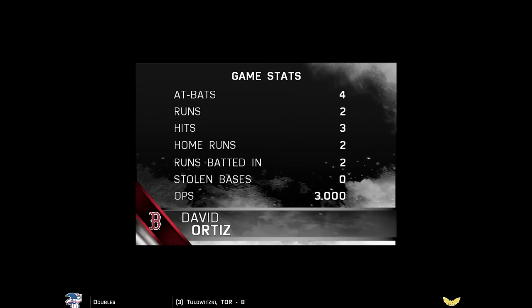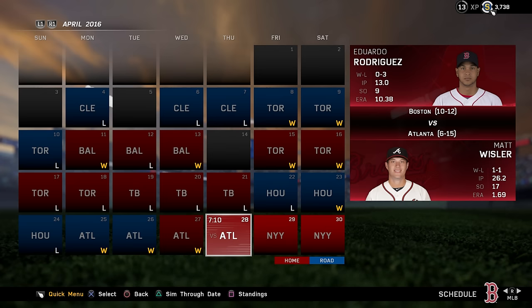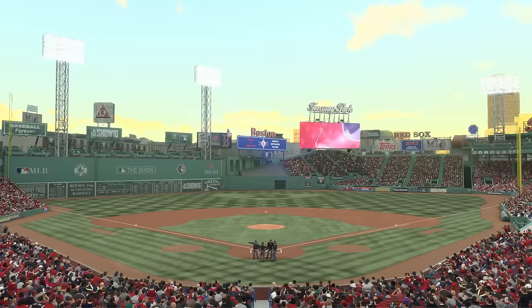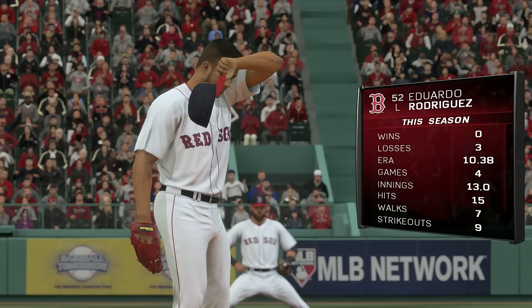An impressive pair of home runs with a lot of distance accumulated on both. He ends up being your player of the game with two solo home runs — all that they needed to get the game in their favor. A 5-1 win for Boston. They've won the first three of this four-game home-and-home set. Let's see if they can sweep it, with the Braves down on their luck at 6-15 to start this campaign.